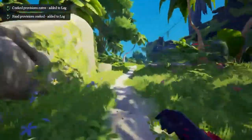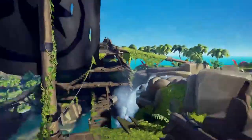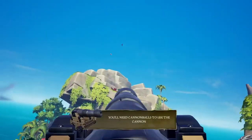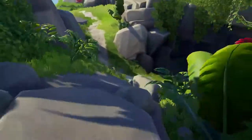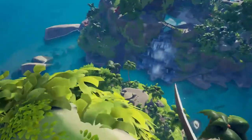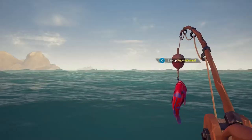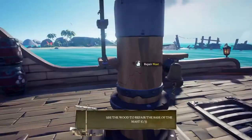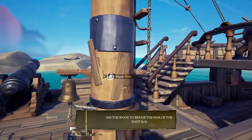Next, you'll want to go up and fire the cannon that's at the top of the left side of the Magpie's Fortune. You can use cannonballs found in the barrels, or shoot yourself out of the cannon. Don't forget to catch a fish before you hop off this island. Then go to your boat, fix it up with some wood, drop the sails, and sail off into the Sea of Thieves.